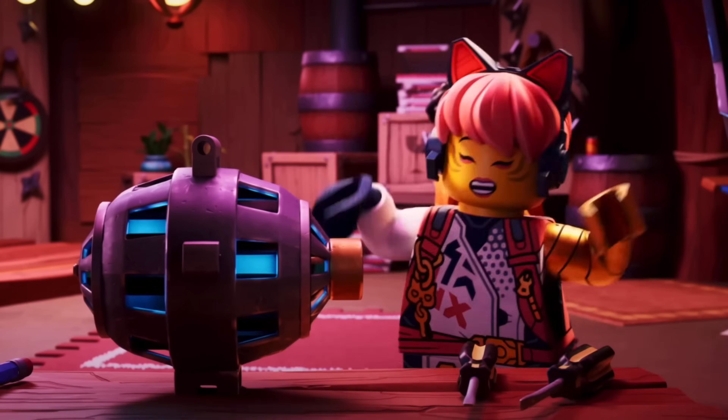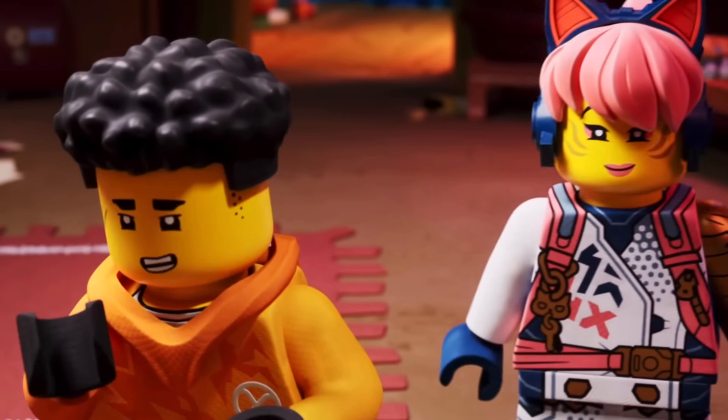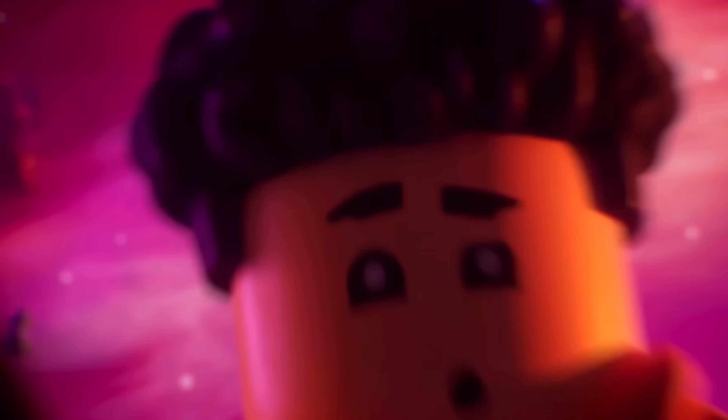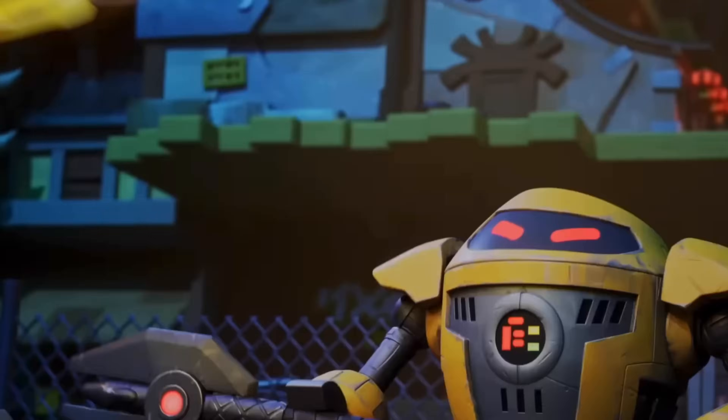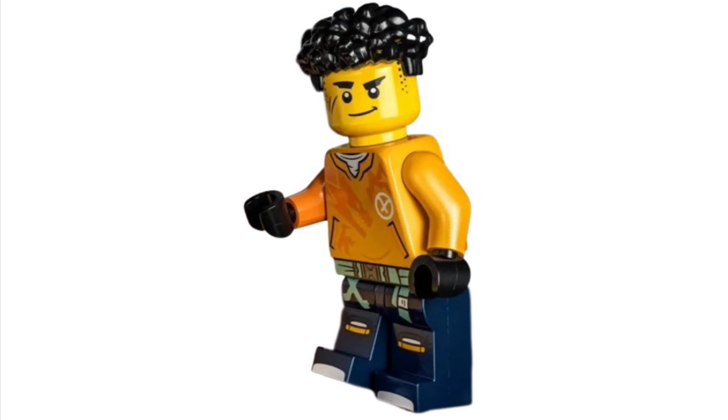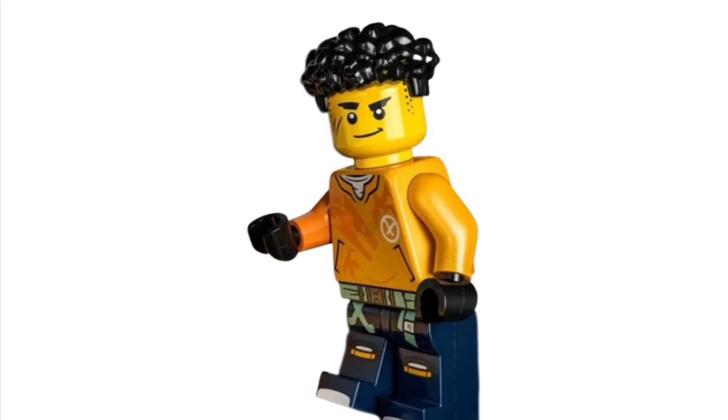They introduce two new main characters, with the first being Arin. He's a normal guy, but he learned Spinjitzu on his own, which is pretty cool. In the first part of Dragons Rising, Arin wears a casual outfit with dark blue pants and an orange shirt.